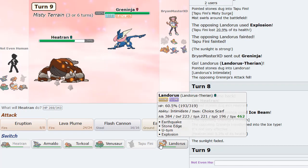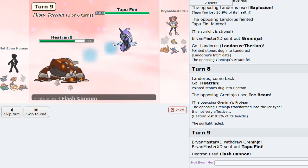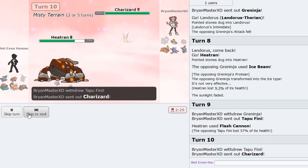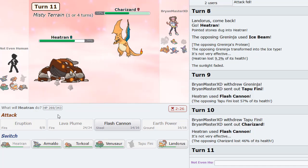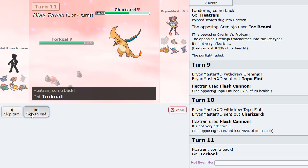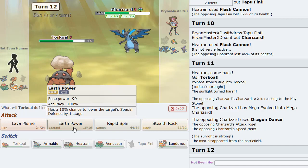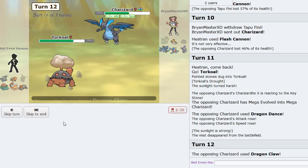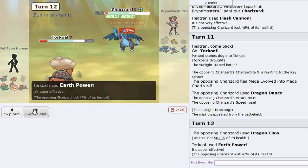So I won't be able to use Eruption there. I can definitely use Flash Cannon versus Fini — Choice Specs Flash Cannon doing 57, then 46 to Torkoal. Hey, not bad at all. I go Torkoal as the Dragon Dance is up — he can't knock me out in one hit. Dragon Claws me and knocks me out. We get to go into Venusaur now.